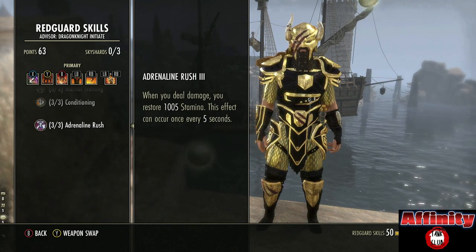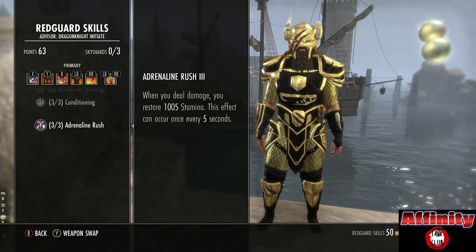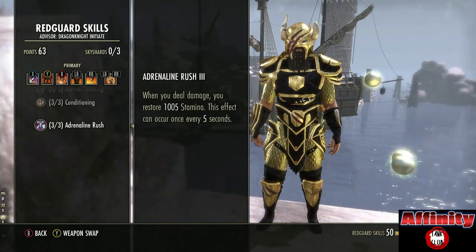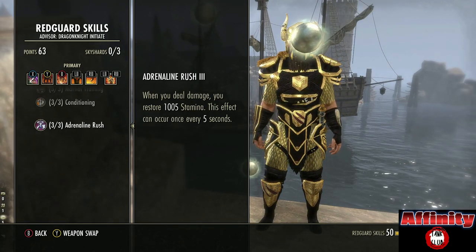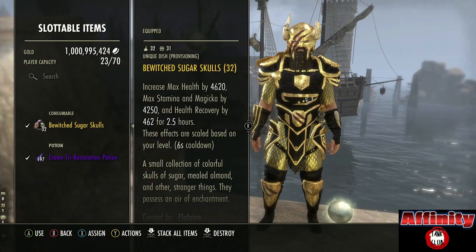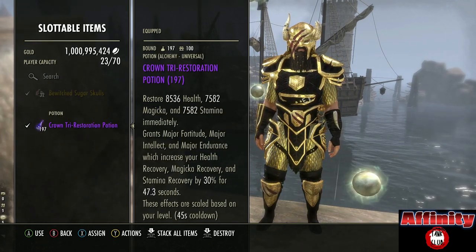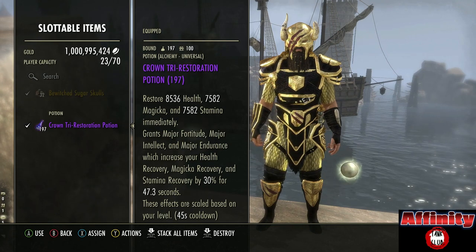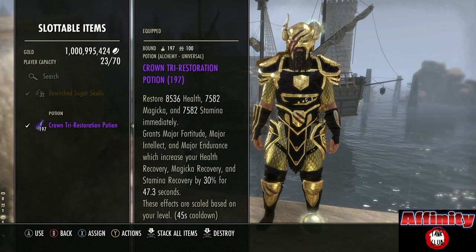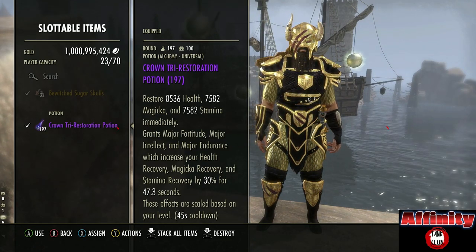This is not quite as useful as on a two-bar build, because on a two-bar build when we put down our Blockade for example it's going to constantly make this tick on cooldown - that is not the case in this situation. However we are still going to get good benefits from this. In terms of consumables we are using Bewitched Sugar Skulls food and tri-stat potions. The reason we use both of these is we want to max out as many stats and recoveries as we can, really hitting high numbers on everything so that we're able to do our job as a tank.